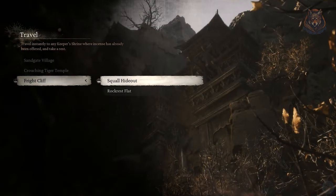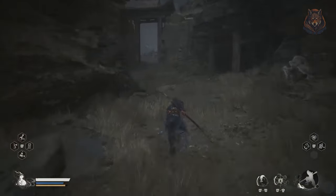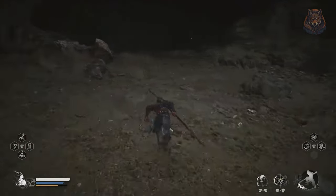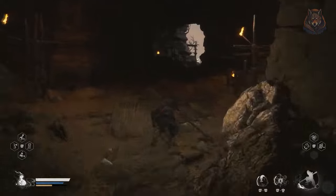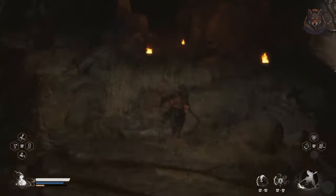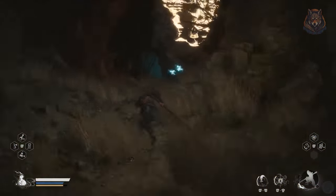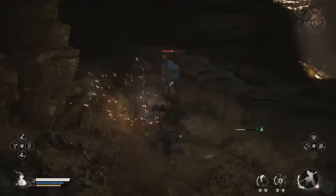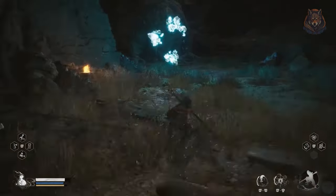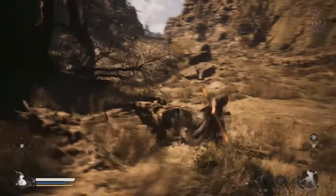The second shop is located in the Fright Cliffs, Squall's Hideout. From the fast travel, head up the hill and into the cave where at the top there is a stone enemy to defeat. If you have not done so, check out my first video for collecting Buddha eyeballs, which is also in this location if you want to collect them while you're here. After he is defeated you will get a key item.